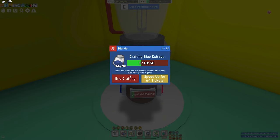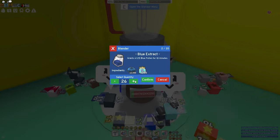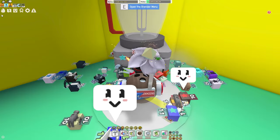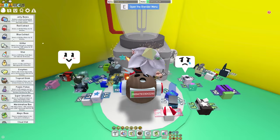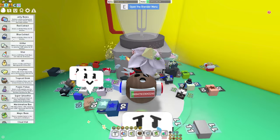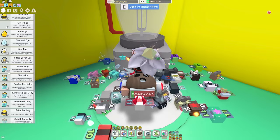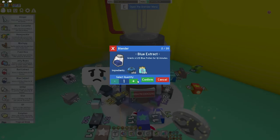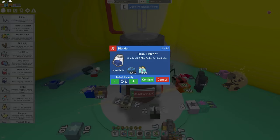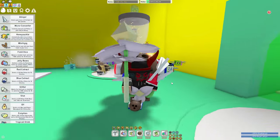Once you have all the materials, go to the blender and craft your blue extracts. I currently have 193 blue extracts, and for the diamond mask I need 57 more. I have 3,500 blueberries and 843 royal jellies, so I'm making 57 blue extracts now — that takes 4 hours and 44 minutes.